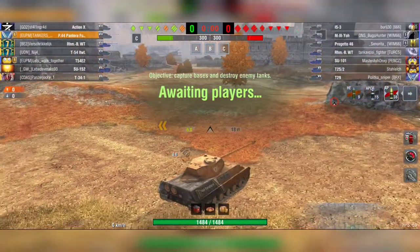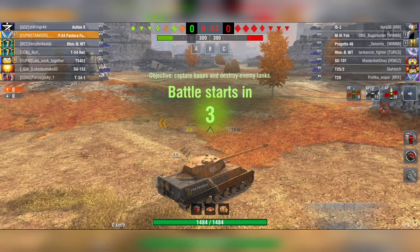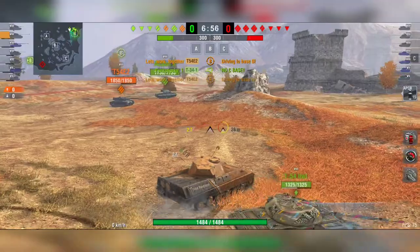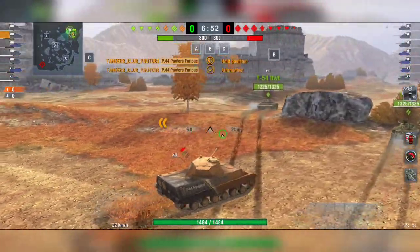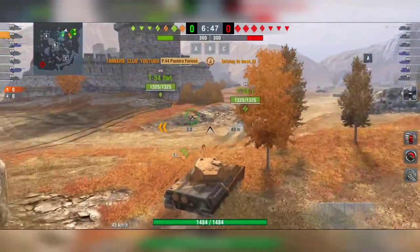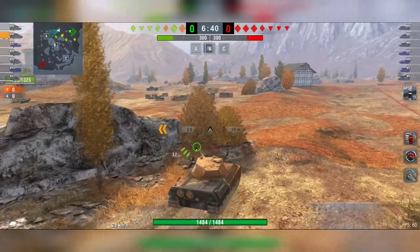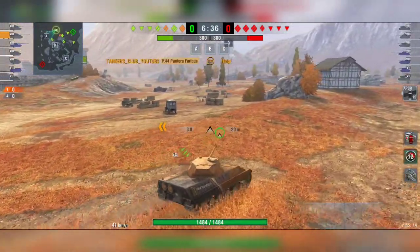Here we go. I was playing in this battle with a very skilled player from my clan, UPM — we work together, very very skilled player. As you can see, directly from the beginning I was watching where my team is going. It's better to go in a group — we went together to B, while most of them went C.